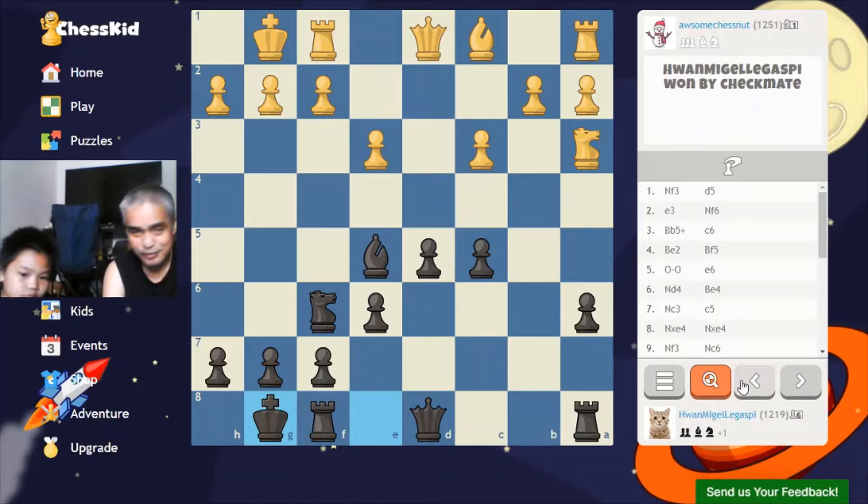Now I castled, so my king is safe. He had castled before me on the fifth move. He moved up his queen — there's a little battery over there — and I moved back my bishop.